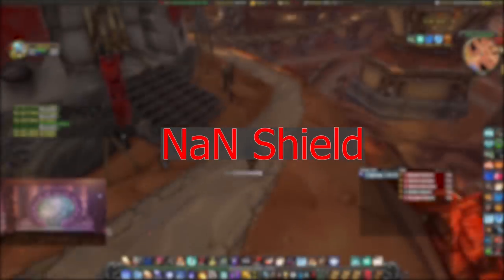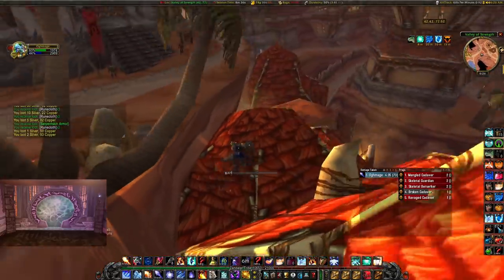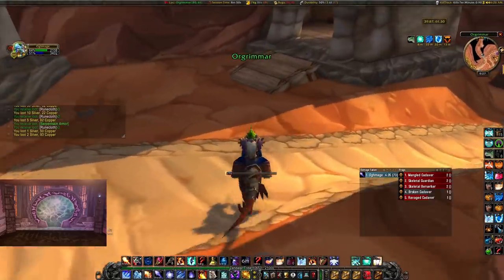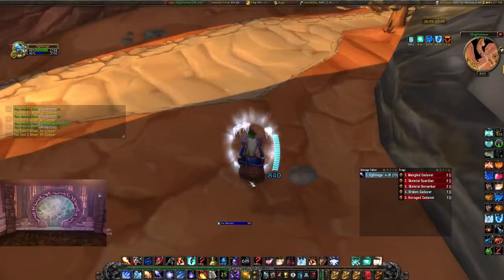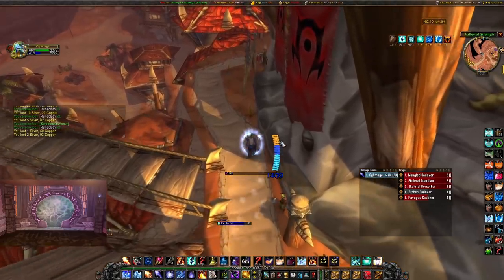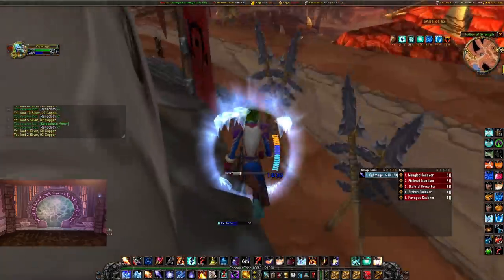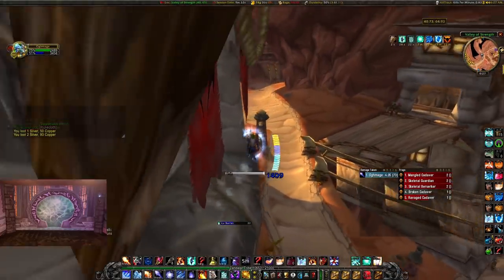This next WeakAura is the one I get asked about all the time and is the most important WeakAura for all mages — the NaN absorb WeakAura. This works for any kind of absorbs, not just mages. The idea is we can see a visual countdown of how much time we have left on a shield before it breaks. When I pop Ice Barrier we can see 840 shield remaining. If we add Mana Shield we're up to 1,409. You can also cast Fire Ward and see how much damage it's going to shield you for, shown as an orange bar — so you can visually track when the Fire Ward is going to drop off.